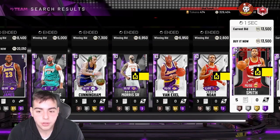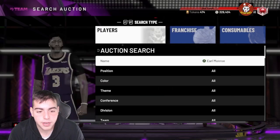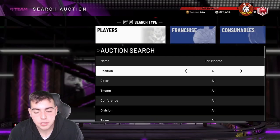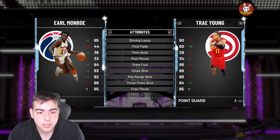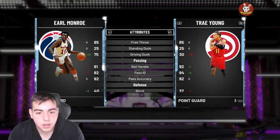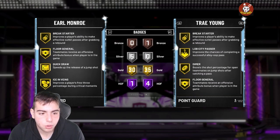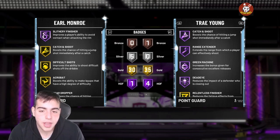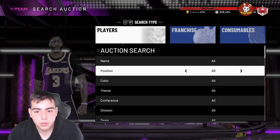Another budget baller is the Earl Monroe diamond. He's the cheapest diamond in the game — under 5k. He's a 93 overall, 6'3" point guard with an 86 three, 92 mid-range, 75 dunk, 84 steel, 84 perimeter D, and 88 speed. He has gold quick draw, 30 gold badges, 5 silver badges, and Hall of Fame Slithery Finisher. Personally I think Markell Fultz is better since this card is a little outdated, but it's still really good.